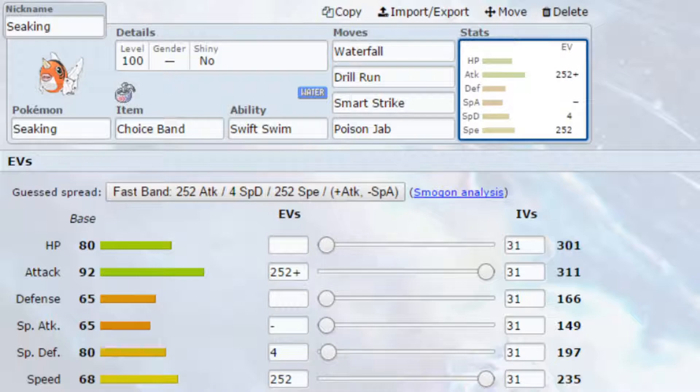For EVs on the Dynamax set, go Max Attack and Max Speed with an Adamant nature — more attack, less special attack, and 4 EVs in special defence. Since you're doubling your speed via Swift Swim, there's no need to run Jolly nature, as that would be excessive on speed and you need the attack investment more.